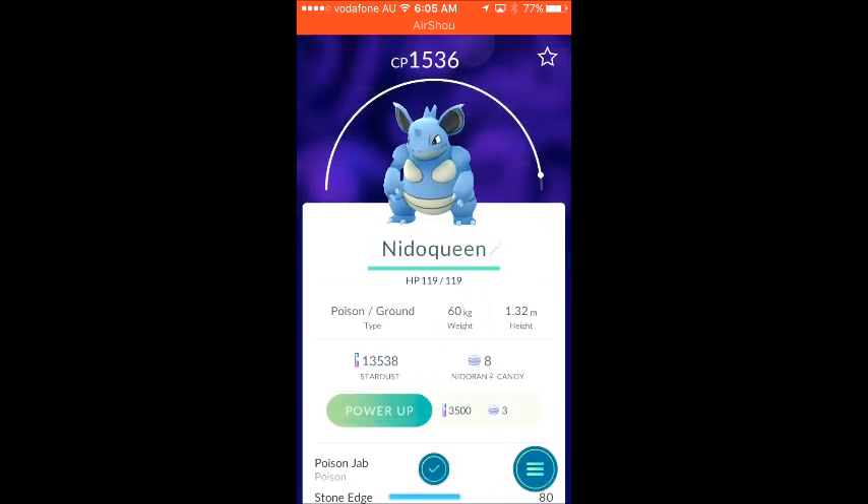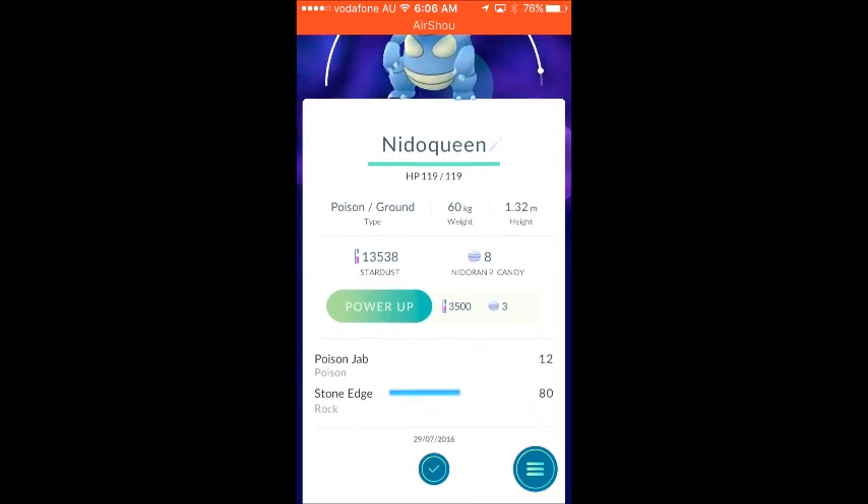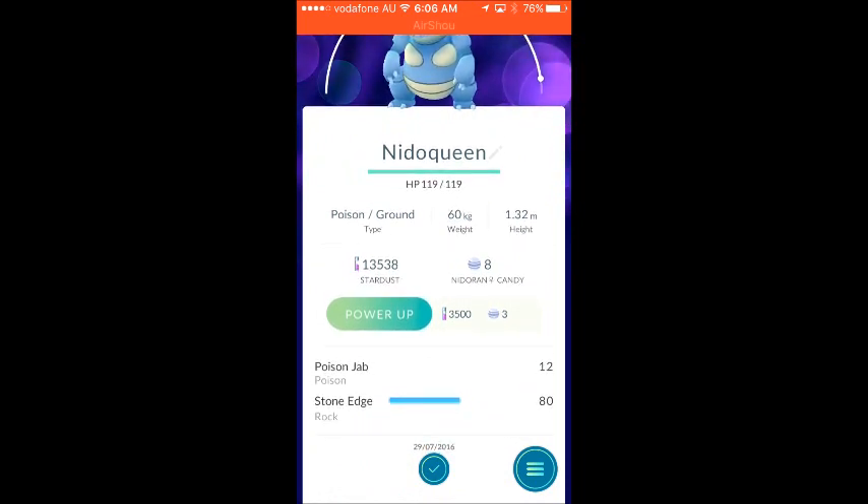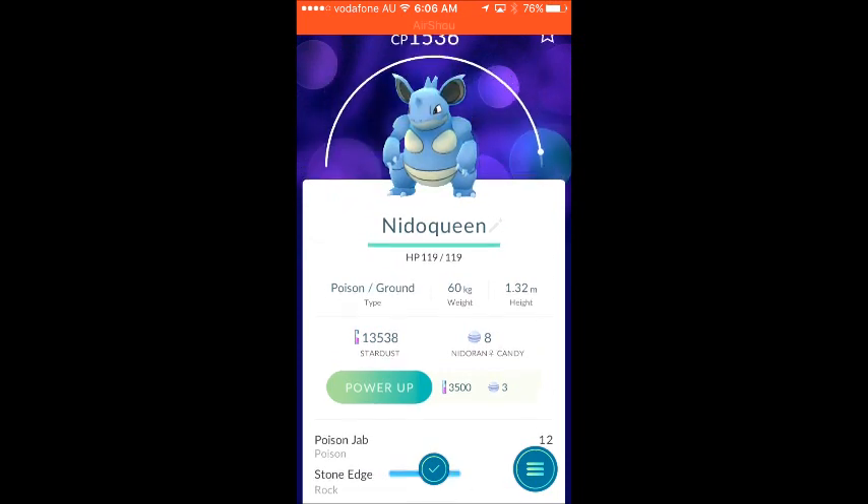Okay, Nidoran — and the queen. CP level is 1536, which is really good. I've got 8 candies remaining. So the moves she has is Poison Jab, which is 12 damage, and Stone Edge, which is 80 — really cool. Poison Jab is Poison type, and Stone Edge is Rock type.